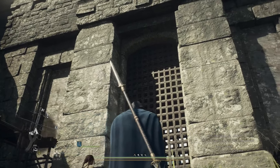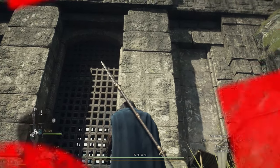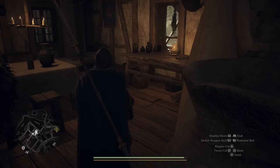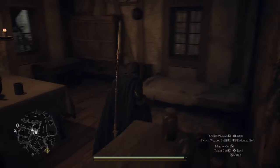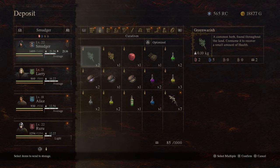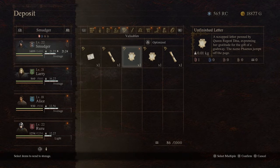Have you reached the border in Dragon's Dogma 2? Well, don't miss this hidden trophy. First, if you've unlocked Captain Brand's border entry permit, you'll need to put this in your storage to unlock the trophy. You can always come back for it later.